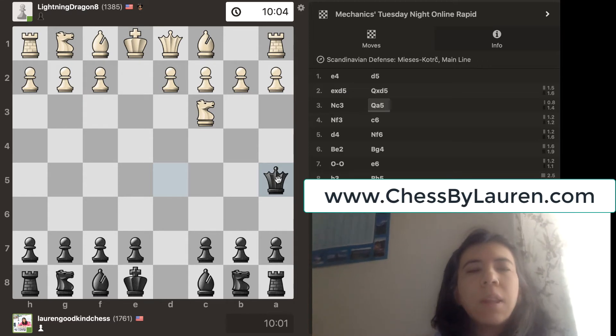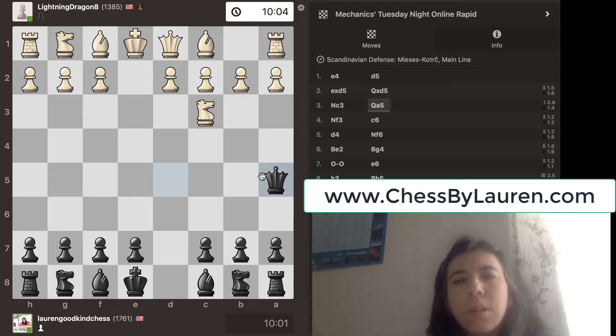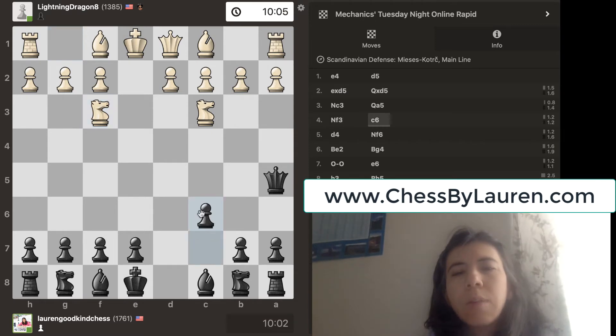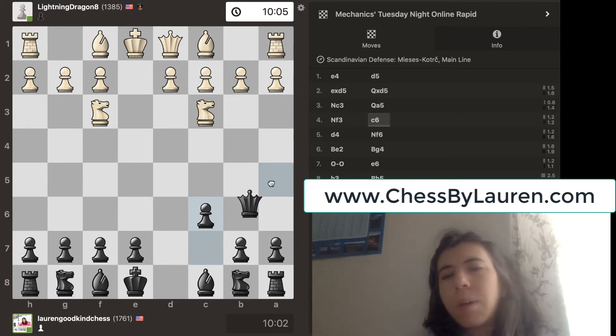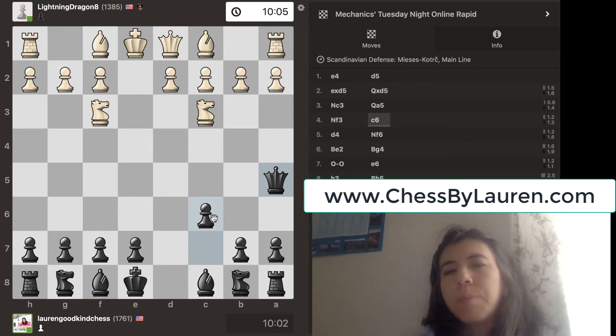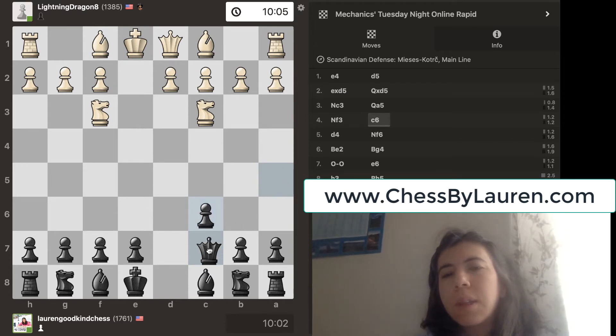I've played the Scandinavian Defense many times, so I know what to do. Knight goes to F3, and then I go pawn to C6. The reason why I do this is because this queen needs an escape diagonal. This is just book — I have to play C6 so the queen can get to C7 or D8.